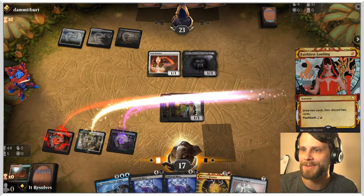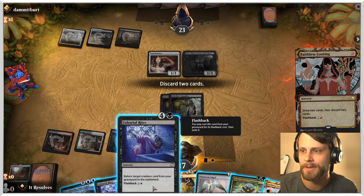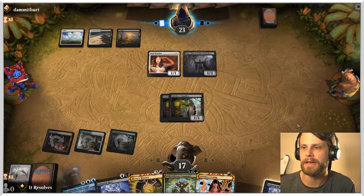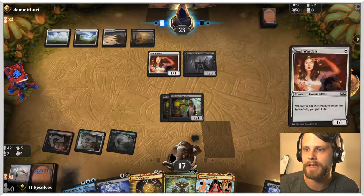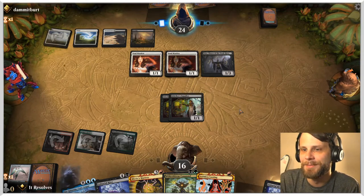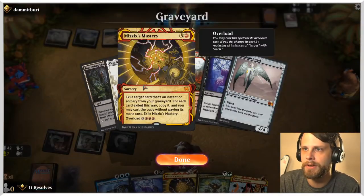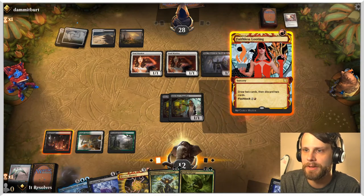Let's Faithless Looting now. No lands — that's pretty scary. But we can get Platinum Angel into the graveyard, and we do have Witherbloom Command which guarantees a fourth land — it would just be better if we could draw it naturally. I have a curious interaction I'd be interested in: how Scholar of the Lost Trove plus Mizzix's Mastery goes — that'd be kind of interesting.